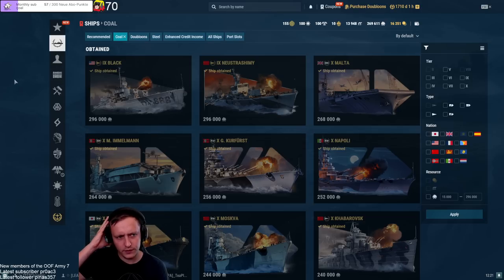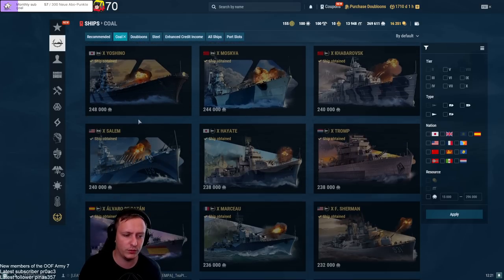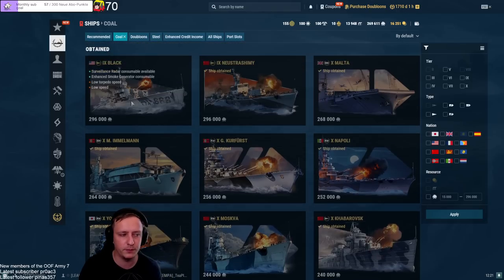First of all, all coal ships are pretty decent. Just like with the steel ships, you don't really have a coal ship that completely sucks, although there are one or two I would heavily not recommend — but more on them later. USS Black: what do we have here? We have a radar Fletcher with a smoke screen.